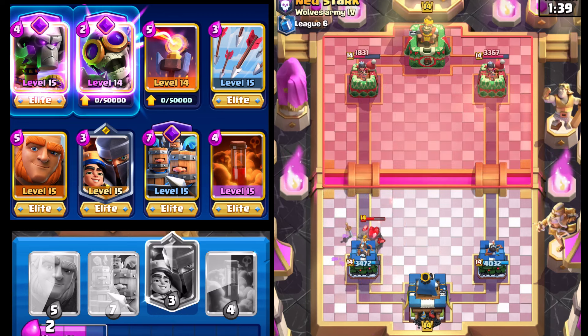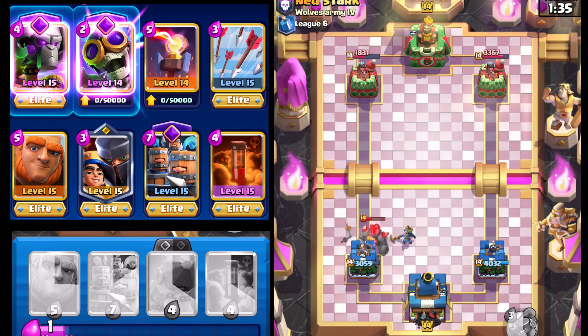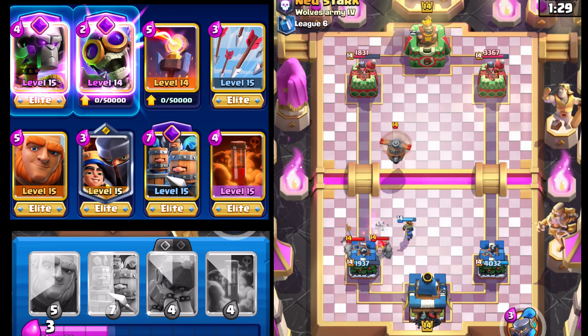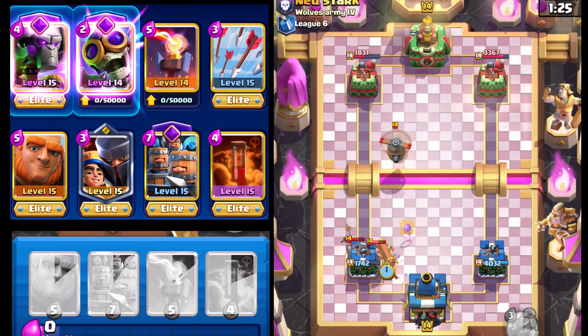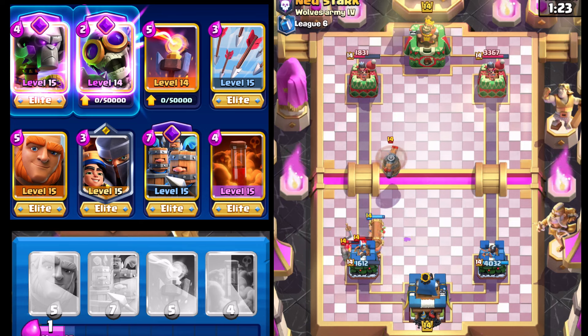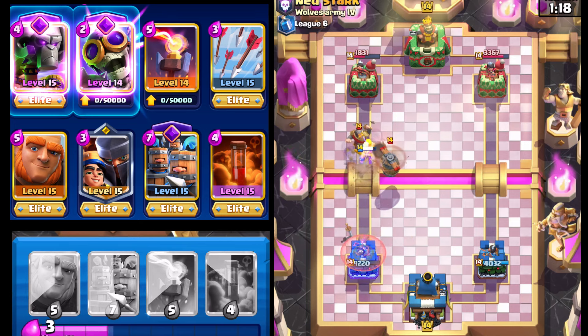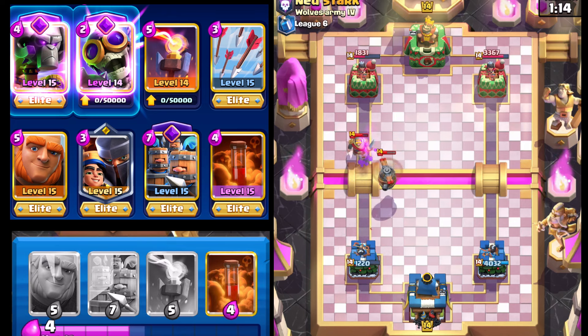We're definitely going to get punished right here, but I think it was worth it considering we can get some more damage. And I think in Double Elixir, we'll definitely be able to get the advantage here. We need to take those out pretty quickly, so we're going to go with the Battle Ram because I think it will take the hit from the Flying Machine and at least buy us some time.